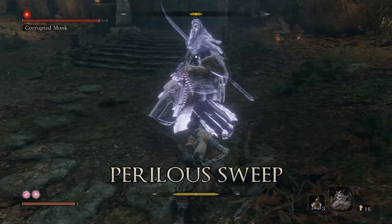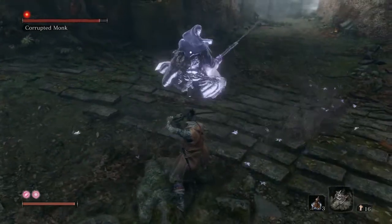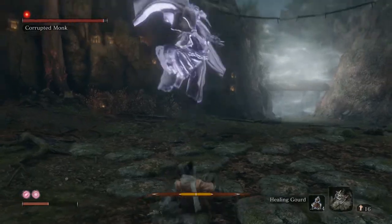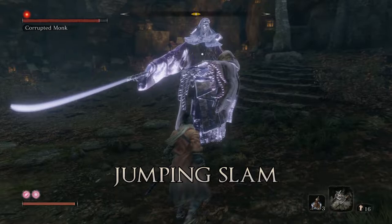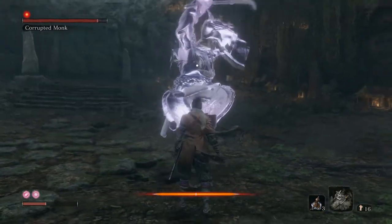It technically has two versions of a perilous sweep and also a perilous thrust. The perilous sweep has a follow-up you really need to pay attention to - it'll do the sweep, pause, and then uppercut. The thrust is a little easier to spot because almost all the time it appears in the middle or toward the end of its combo. If you just assume it's going to start with a sweep and build muscle memory from there, you'll be fine. If you're deflecting mid-combo, it's more likely to be a thrust, but you can also watch the hand.